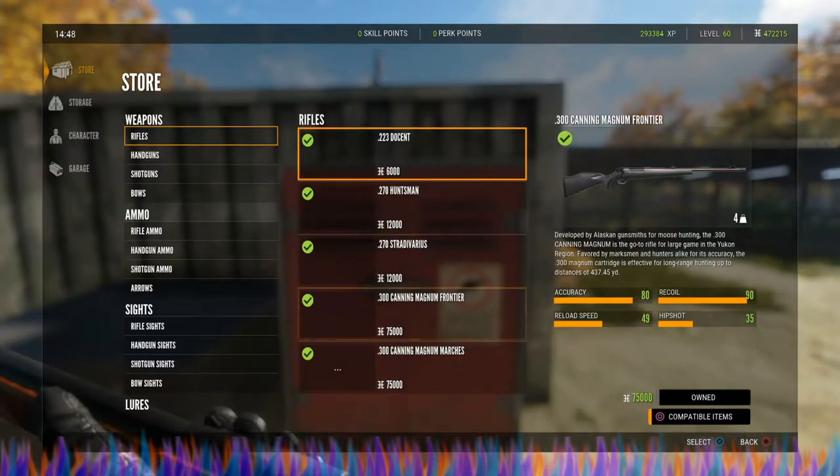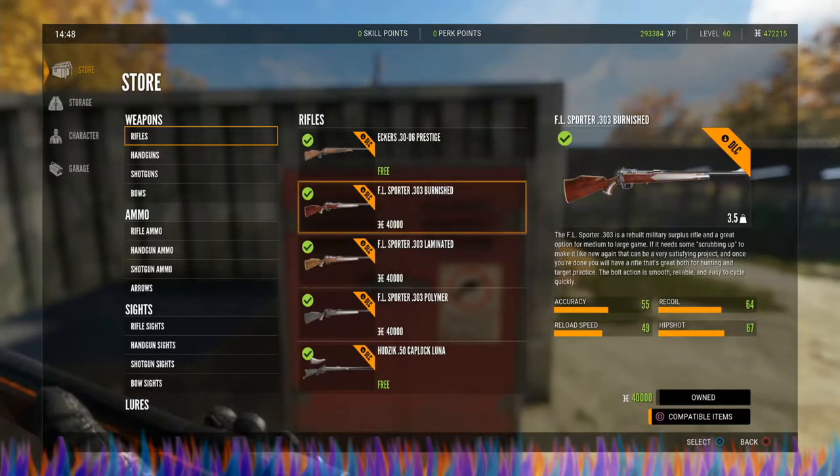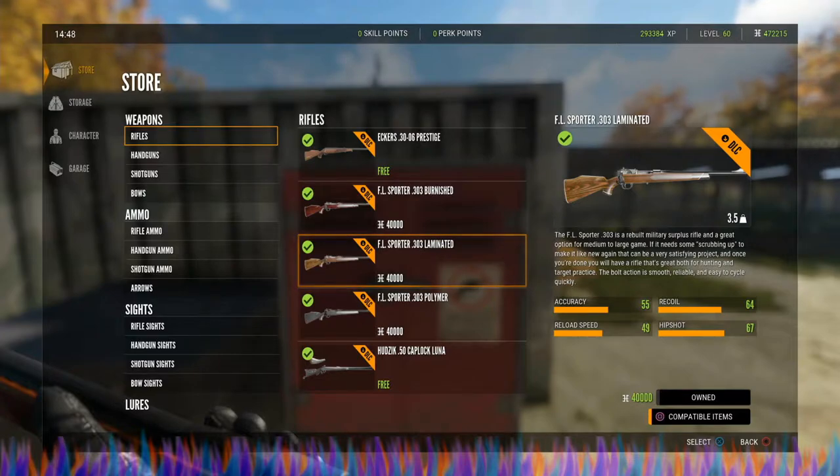This gun is going to run you 40,000 credits for the ones that you purchase. The laminated says 40,000 but it is free — you do not have to pay for it.